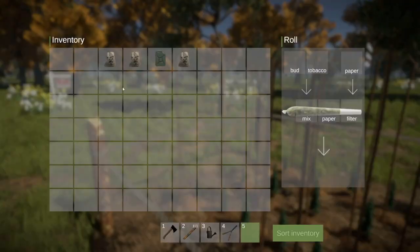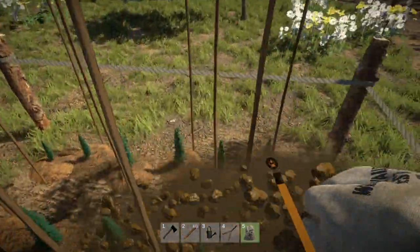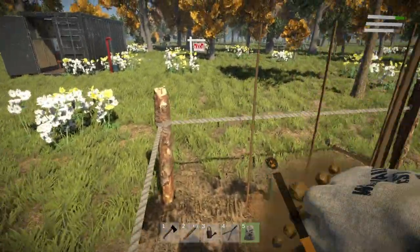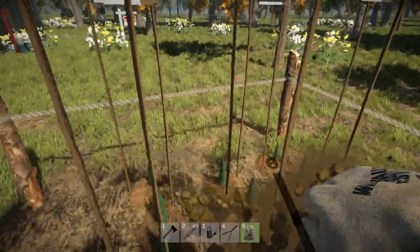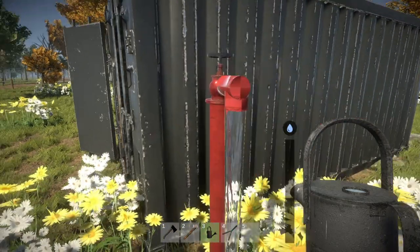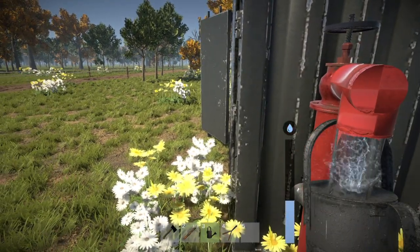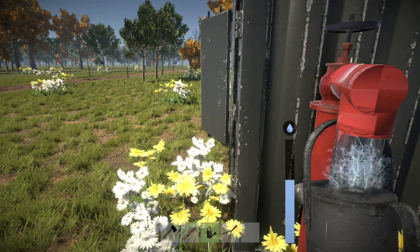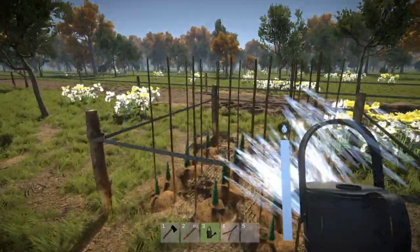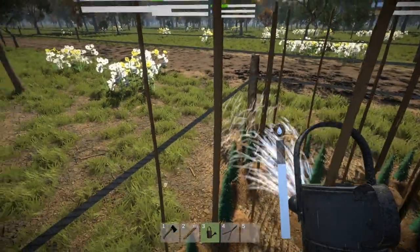We'll use one more bag — we don't want to spend too much money on growing costs. Let's get some more water. Thank god water is free. I wonder if I could use the jerry can — it probably works for the irrigation system. While this is growing, let's go buy some more seeds and start another plot.